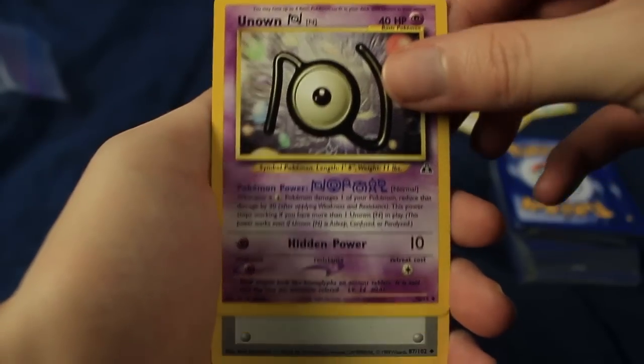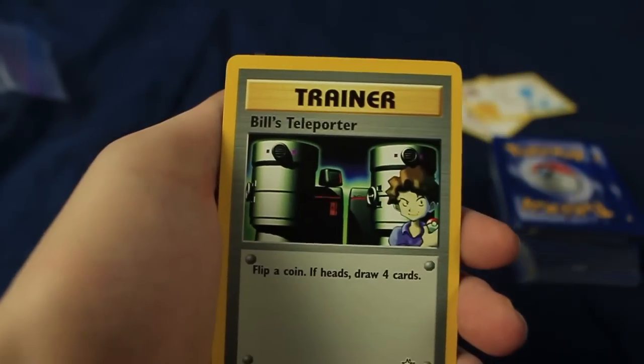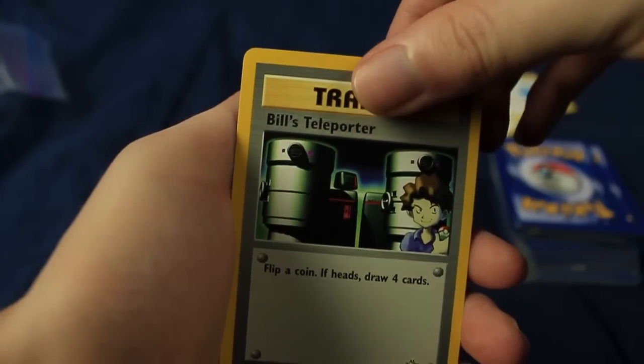We have an Unknown N. We have a Pokedex and Bill's Teleporter. So we can just keep going down the stack here. Got me another good handful.